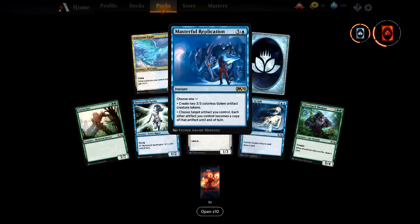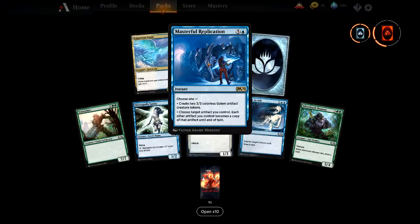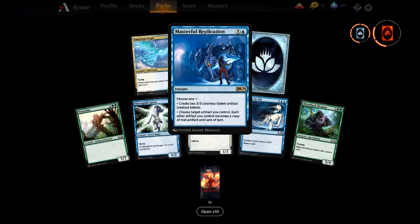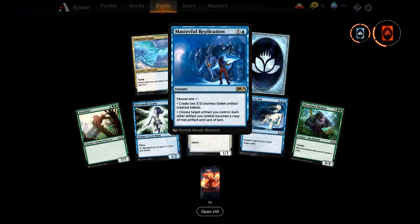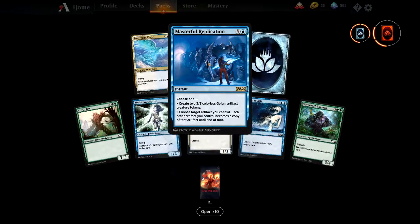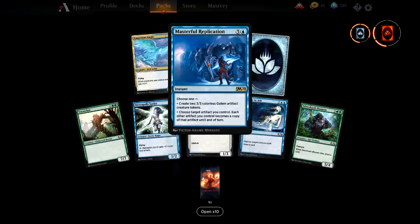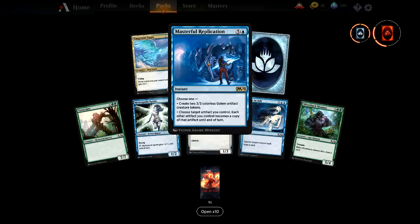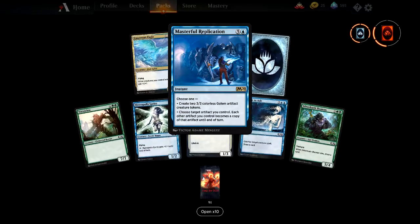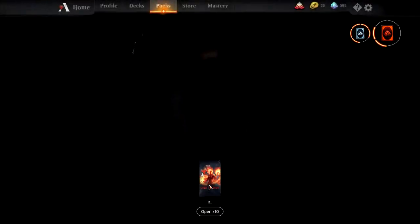Masterful Replication — create two 3/3 golem artifact creature tokens. Or choose a target artifact you control — each other artifact you control becomes a copy of that artifact until end of turn. That could be ridiculous. If you've got the token deck with the +1/+1 thing, you can tap your entire board and gain exponential tokens. Turn all your little servos into golems — the artifact deck is going to be so viable. Just bring back Tezzeret!